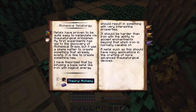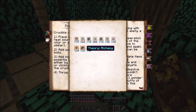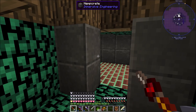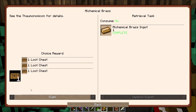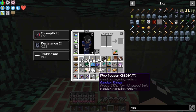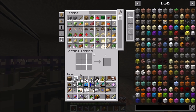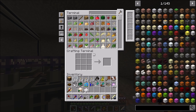Next up they want us to make Thaumium, but right here we can see we need a Theory on Alchemy which we do not currently have - we're going to have to get our very first theory piece for Alchemy. The quest book wants us to make the Alchemical Brass - let's turn that in. We got three paintings. The research stuff is something I'm going to be doing mainly off camera, but if you guys have any questions let me know in the comments.